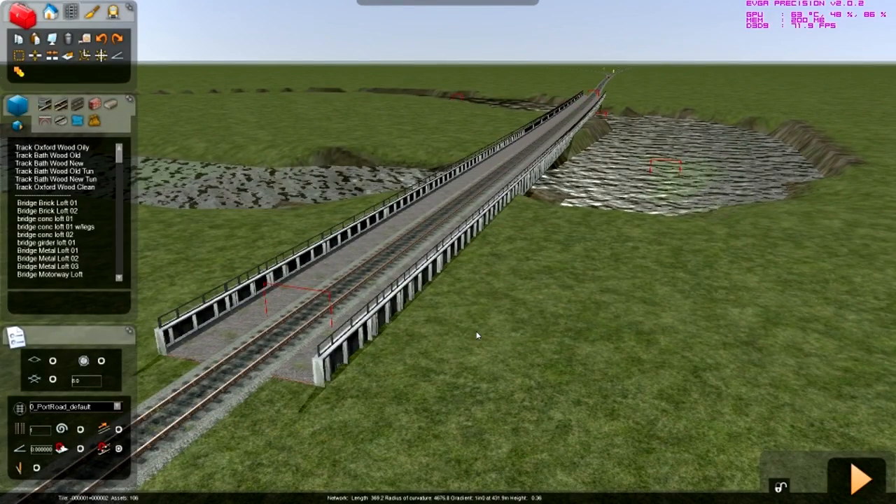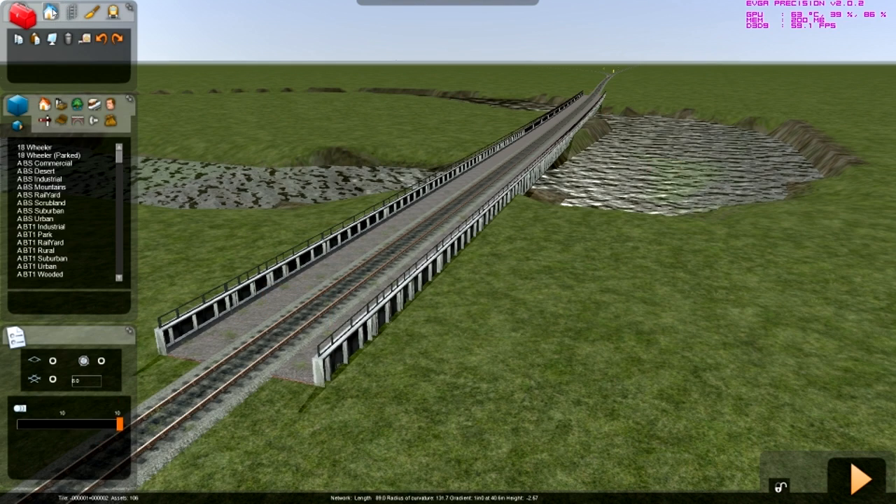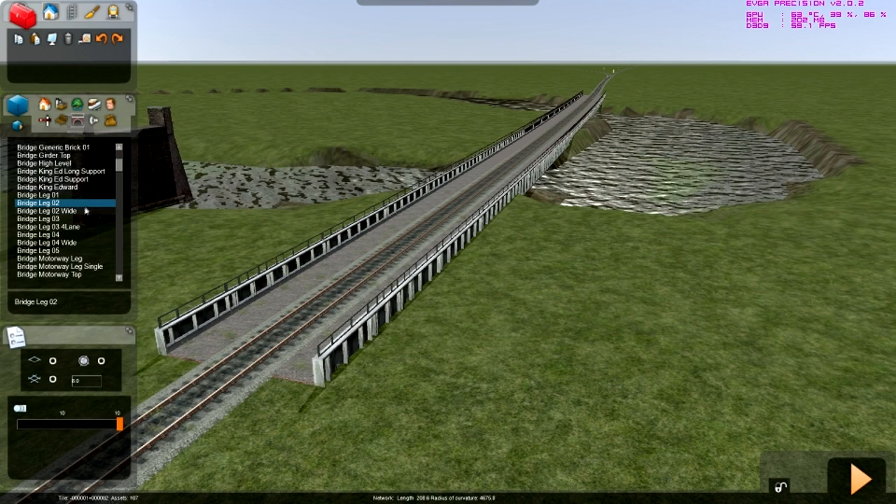So to make the bridge even more realistic, we're going to put supports underneath it. So go to the objects tools right there, and then go down to the bridges, viaducts, and tunnels button right there. Left click that, and then you go down — see, you find bridge leg 1, 2, 3.